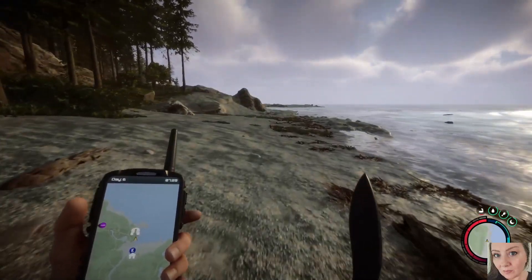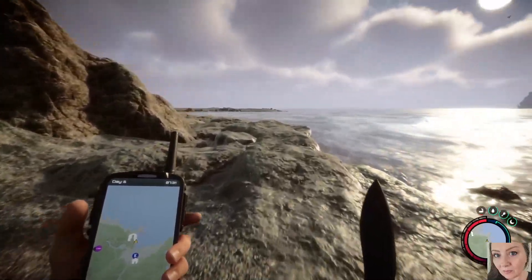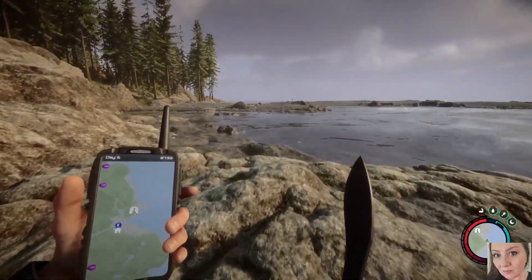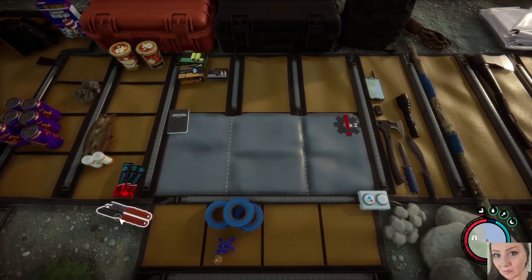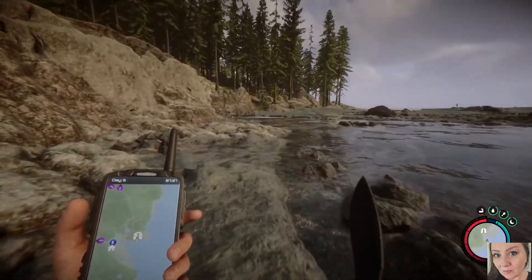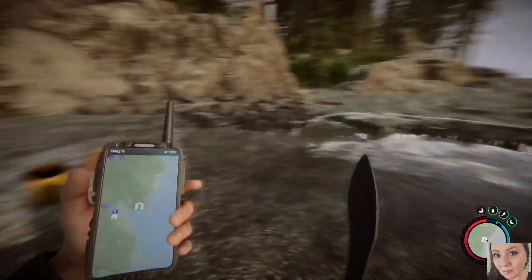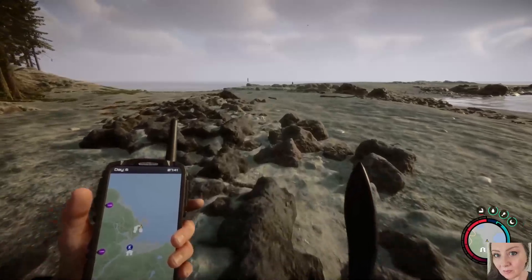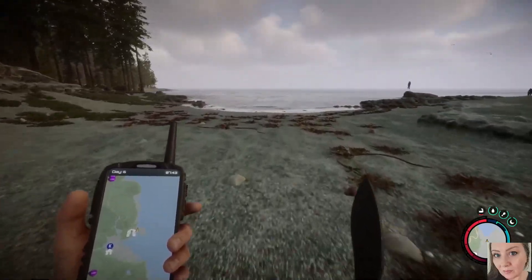Now I know there is a cave here — I do not want to go in this cave today. I don't think I'm prepared; I need maybe a better weapon. I'm just going to follow along this beach line. There was a can opener and some other goodies over on that peninsula by the rocks, which I picked up the other day. That just does not look friendly, so we're going to follow the beach around and look for goodies.